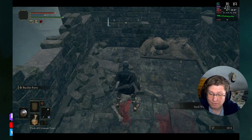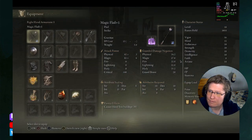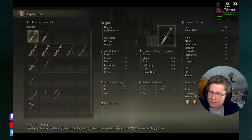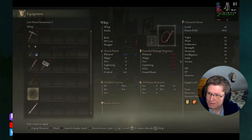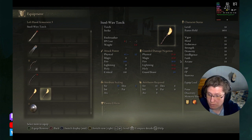Steel wire torch. That's different. How is that different than the torch I already have? In what ways is it different? It has slightly better attack, which, you know, is a torch. And it has fire breeze. Oh, okay then.